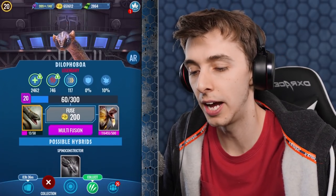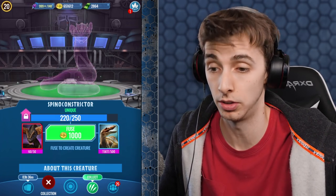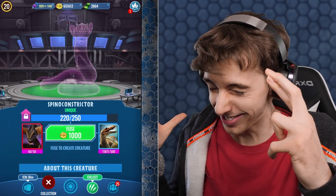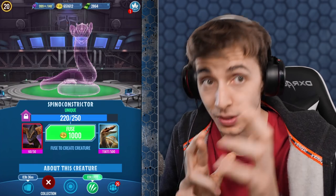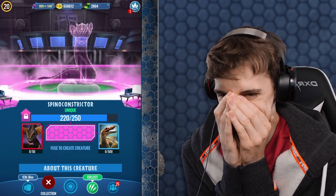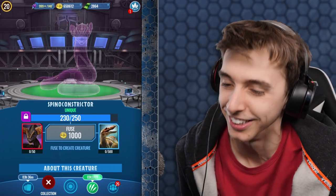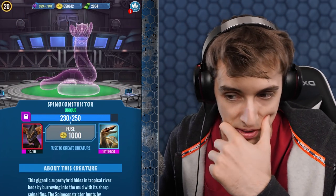Here it is. We are on Spino Constrictor. I got a level 60 pop with this thing — actually I need 30. Fingers crossed, really tight — we can get this, we can actually get a Spino Constrictor right now. Are you ready? Come on — 30, 30, 30, 30. Oh, are you bugging? So close to getting Spino Constrictor. I knew it. I had a feeling it was going to be level 10.